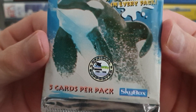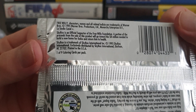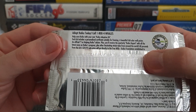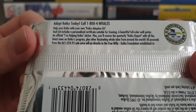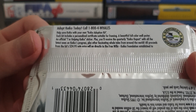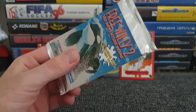Five cards per pack from the good people of Skybox. Free Willy, 1995 to 1996, official supporter of the whale. Any rares? No, that's just telling us it's 1995 — so 25 years old, nearly. And what have we got up here? To sell us the binder: 'Adopt Kiko today. Call that number. Help save Kiko with your own Kiko adoption kit.' Each kit includes a personalised certificate suitable for framing, a full colour wall poster, an official 'I'm Helping Kiko' sticker, plus you'll receive the quarterly Kiko report with all the latest news from Kiko's progress — plus other fascinating whale tales from around the world. That's different — and if it's supporting the whale in captivity, that's not the worst thing.